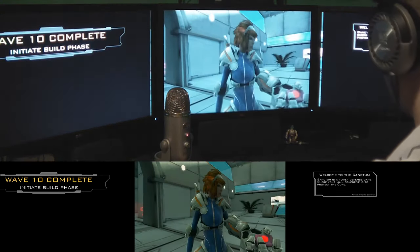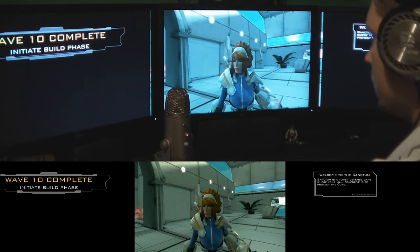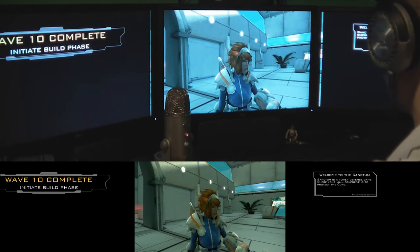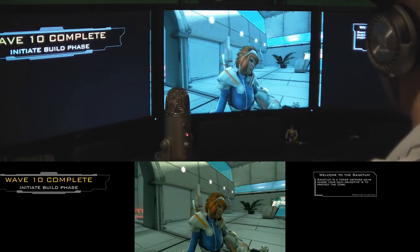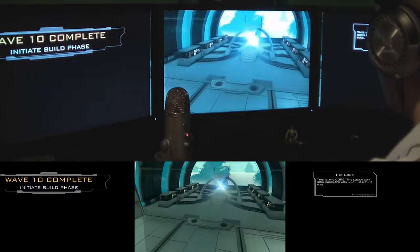Here at the tutorial, everything's looking pretty good. The game screen is in the center. It shows you the Wave 10 Complete on the left and the Welcome to Sanctum on the right. These HUD elements are zoomed — they're much larger than normal. This is kind of normal to the Unreal 3 engine.